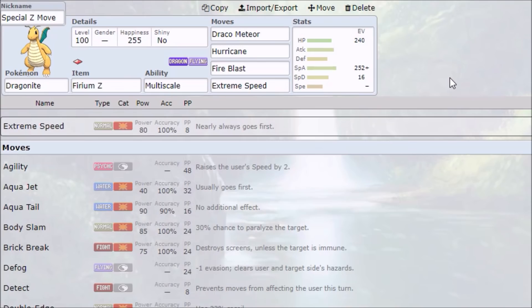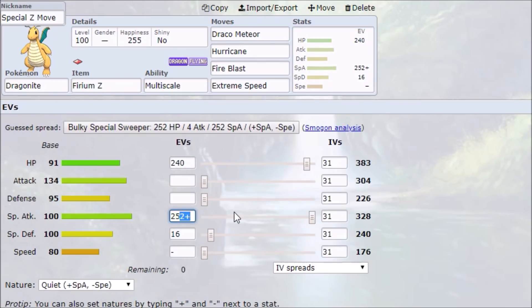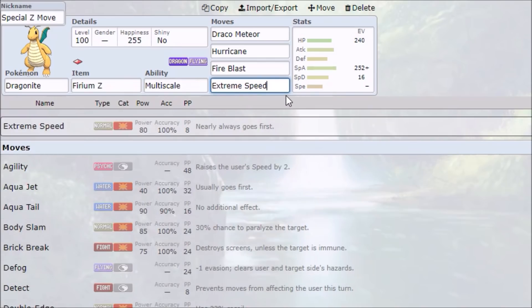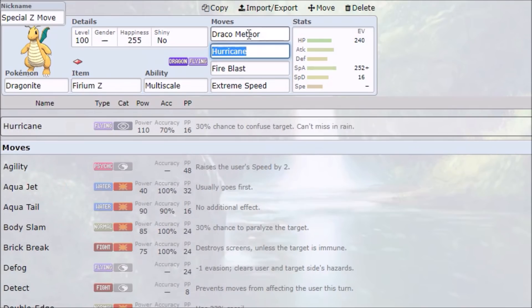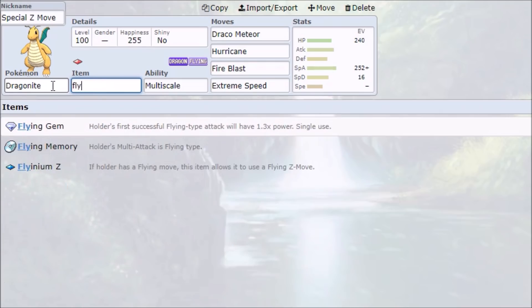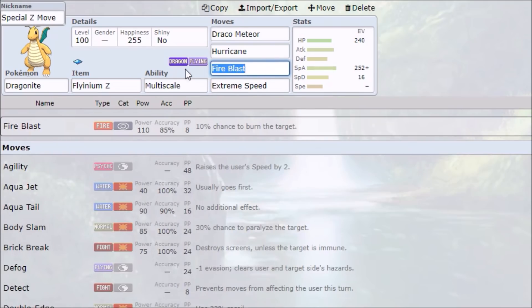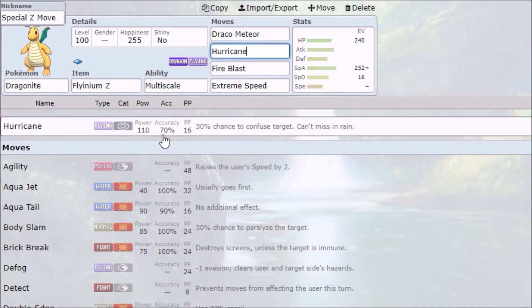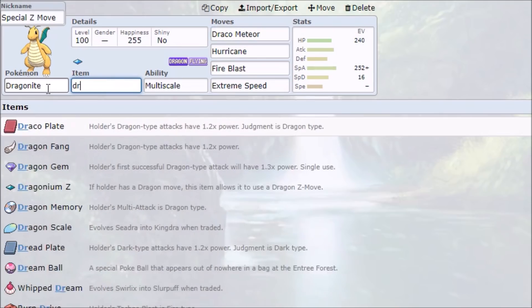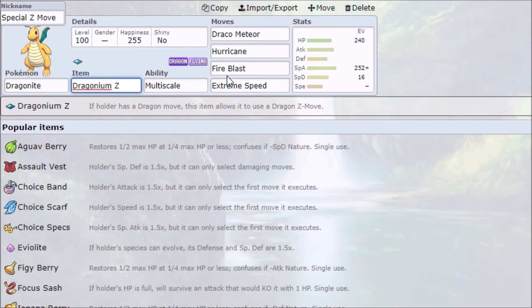Special Dragonite is a little bit different. The EVs are just maxed out Special Attack and maxed out HP. Instead of dropping Attack, you actually drop Speed because it's nice to have Extreme Speed on the set as a physical finisher. This set is your choice of Z-Fire, Z-Flying, or Z-Dragon — all of these work. Z-Fire does the best job at baiting out steel types. Z-Hurricane is probably the best upgrade for Special Dragonite because you get rid of that 70% accuracy and just hit really hard with that flying-type nuke. Z-Draco is pretty good as well if you want to run Dragonium Z but don't like physical.